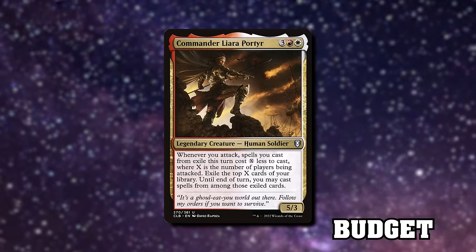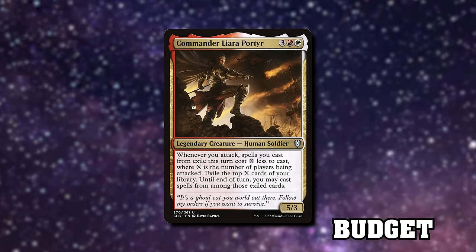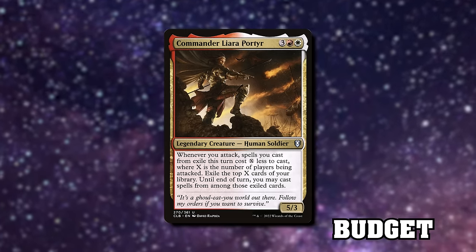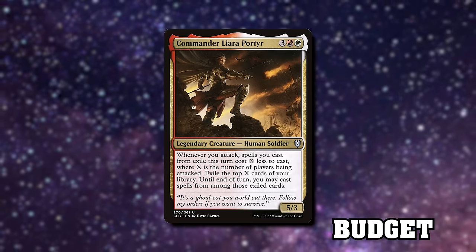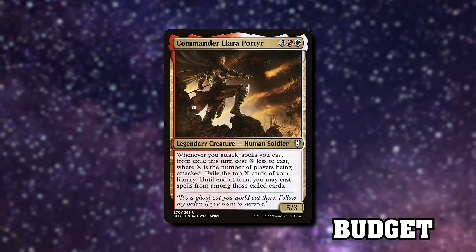Let's start with Commander Liara Pontir. This card is expensive at five mana, but her cost reduction ability is very good when you want to play things off of the junk tokens. She also exiles cards from your library when you attack, so she generates card advantage and cost-reduces the cards you're going to be casting off the top. She enables the thing and does the thing — much like all modern legendary commander designs.